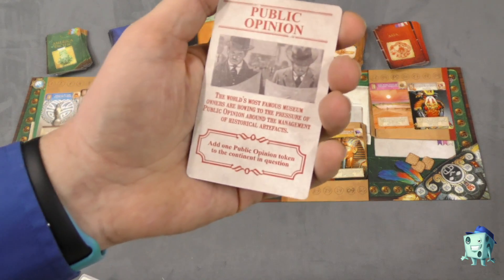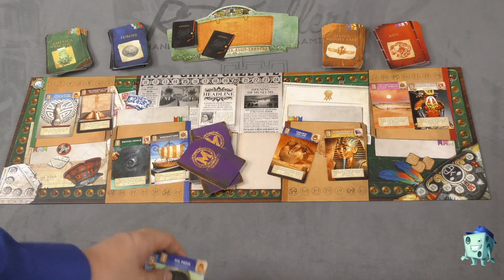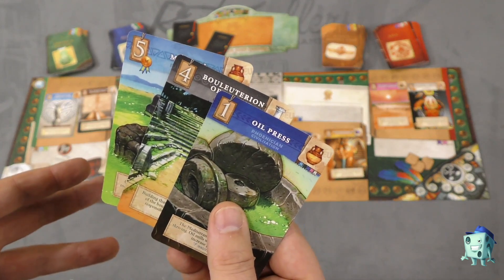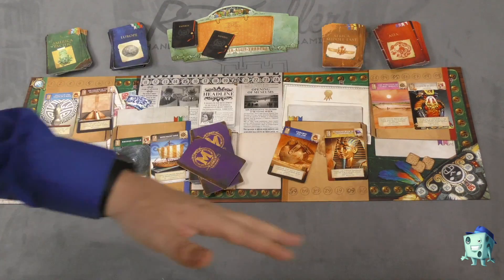Every once in a while, a public opinion card will show up — there are cards of these in each deck. When that happens, you put a public opinion token on that area. At the end of the game, any cards you have in your common pool are going to be worth minus one point for each public opinion token. So you don't want too many cards in your common pool. Remembering that on your turn you can also inventory — take as many cards as you want from your common pool and put them back in your hand — with a maximum hand limit of seven at the end of your turn.